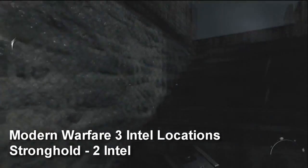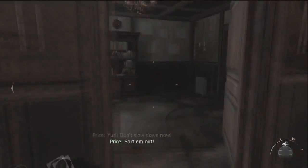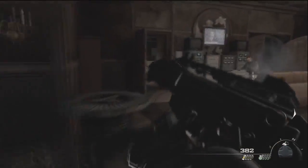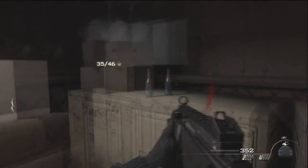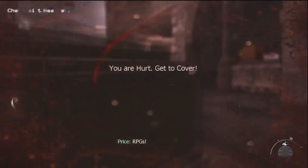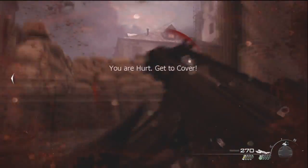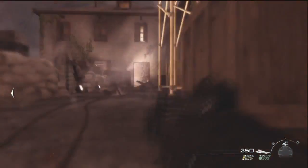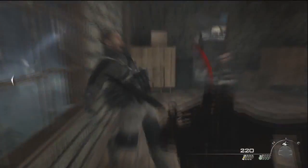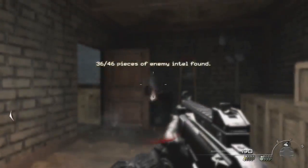On the next chapter, Stronghold, there are two intel. The first is before you climb down — follow Price, kill off all the enemies, take a left, and the intel is in this little doorway on your left in the back on these little tables. The second is after you hit this checkpoint — go outside into the courtyard, go to the right side away from Price, you'll see this yellow metal structure, clear all enemies, go into this little room and the intel is on the wooden table next to the little chair.